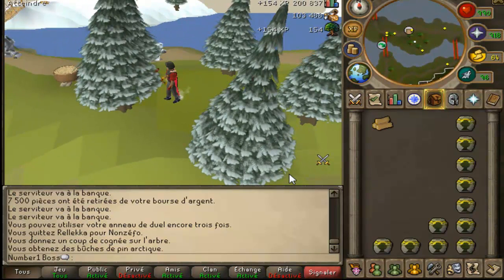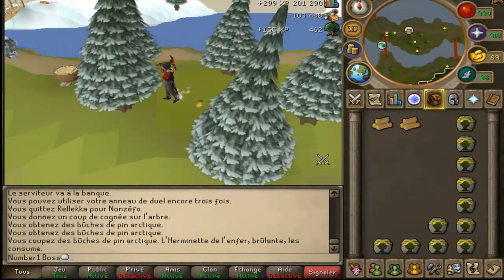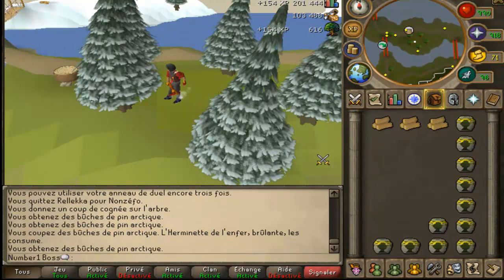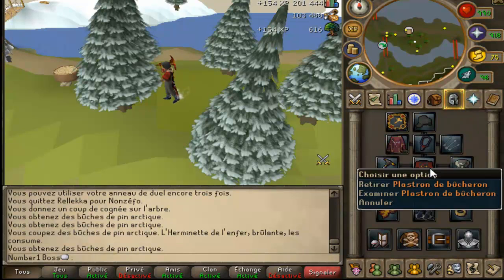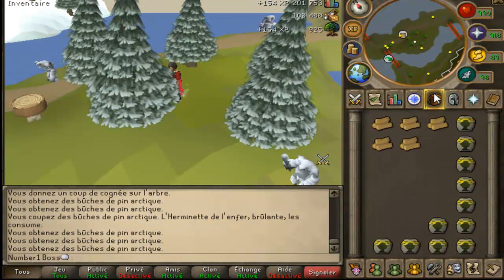That's very fast, very very fast. Two logs — oh, we split the log. Anyways, I am getting 10% bonus, but this doesn't stack when you do it, so I'm actually just getting 10% bonus. I'm not getting 10% plus the lumberjack armor, I'm just getting 10%.